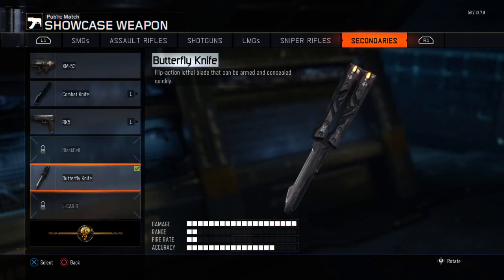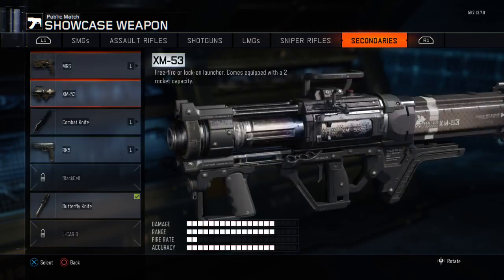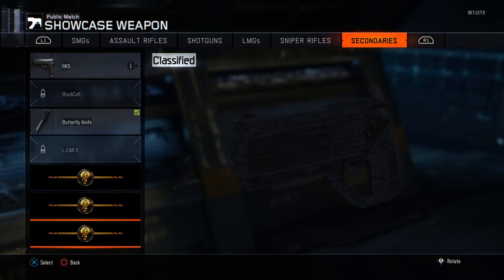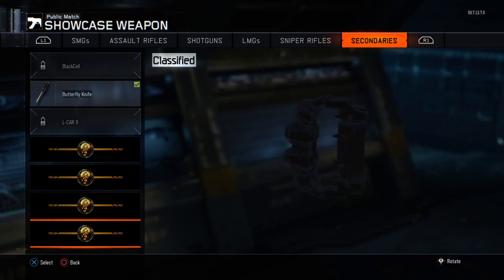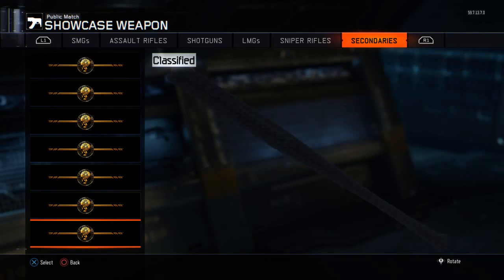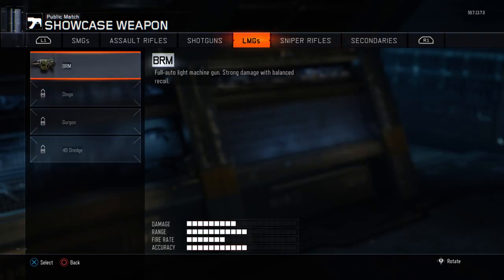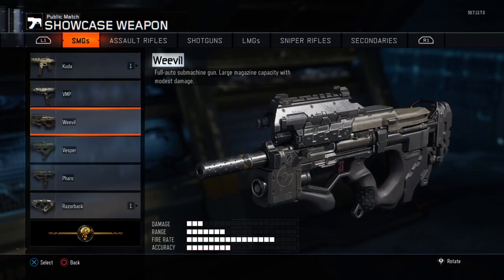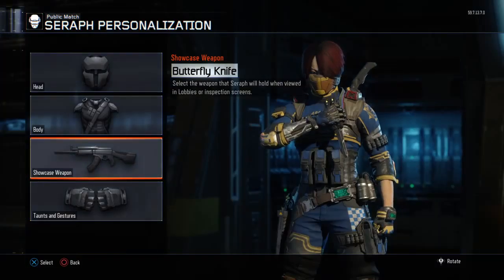I do have the butterfly knife too. They also added the NX Shadowclaw, the wrench, the Marshall 16, brass knuckles, the Fury Song which is the sword, the MVP, the mouse, and the Carver Knight. I almost forgot. These are all the weapons they've been adding to the game and it's pretty cool.